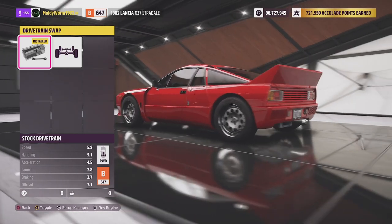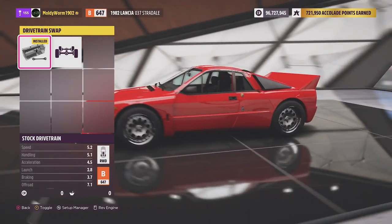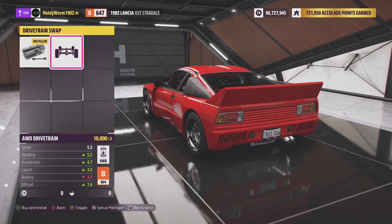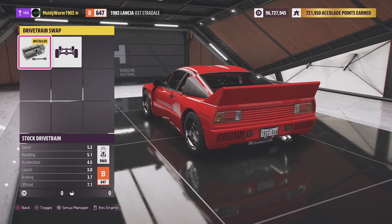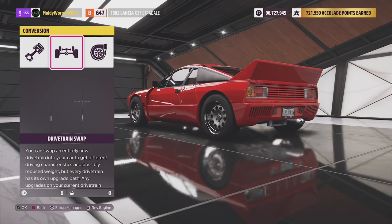All the cars also keep their stock drivetrain, so the 037 is rear wheel drive. That didn't stop it winning many rallies back in the day, even competing against the Audi Quattro, which we've already run on the rally course. The Audi Quattro did a 2:15, so hopefully we can come somewhere near that.